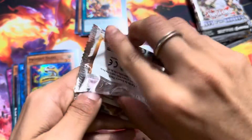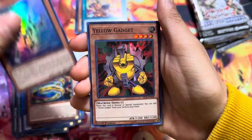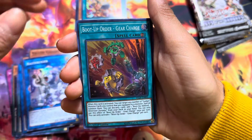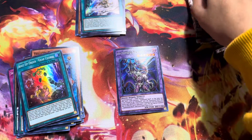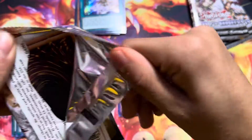If it wasn't bent, this would be amazing. But everything is bent, and that actually really sucks. Here we go — we got a Silver Gadget, a Yellow Gadget, Boost Up Gear Charge, and then a Fire Formation. Another one — Secret Rare Fire. I don't know why they're all bent, but it's really throwing me off.